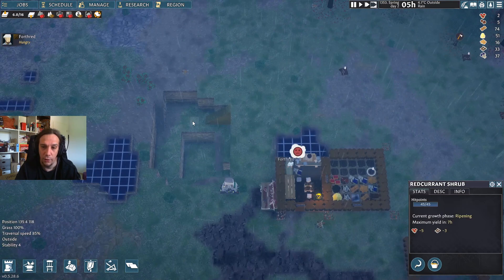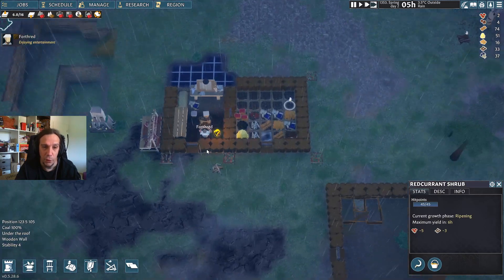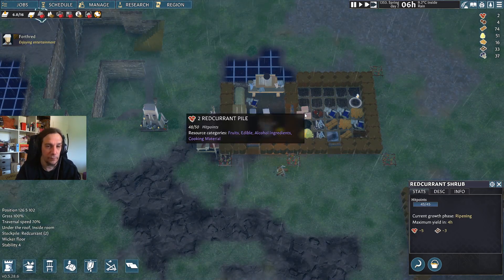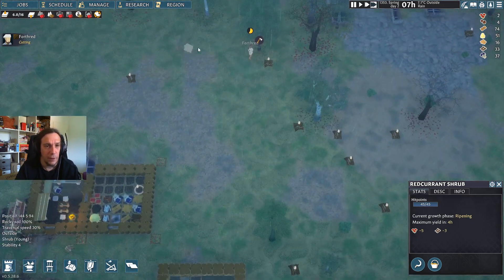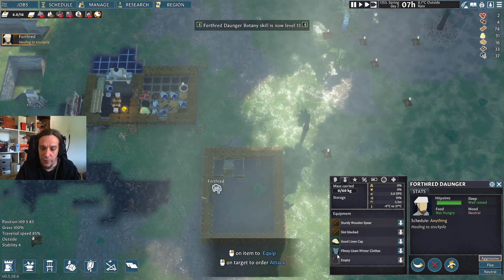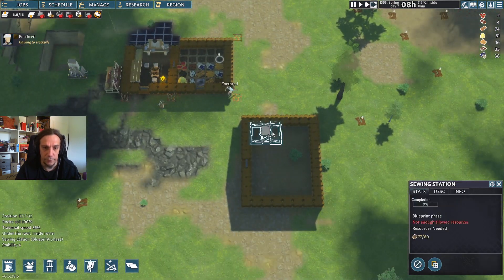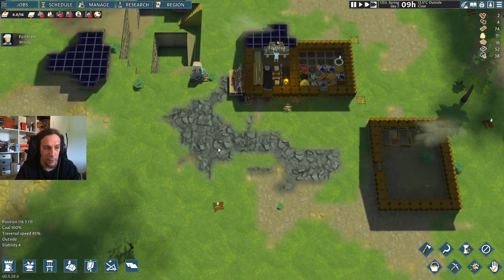There's so much redcurrant growing here and that stuff is growing really fast. Can't harvest those bushes today. Heavy rain. Forthrit is playing backgammon with himself. What kind of clothing does he wear right now? Flimsy linen winter clothes. And that's the reason why I want to have a sewing table. I built my home on coal — I had no clue.